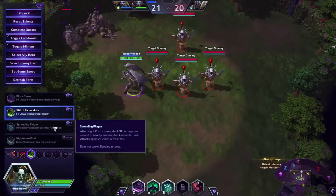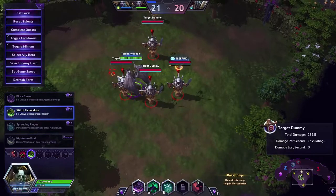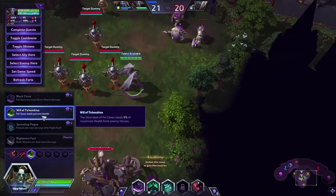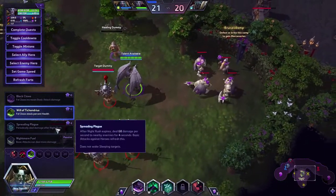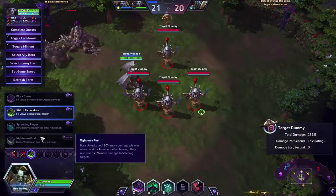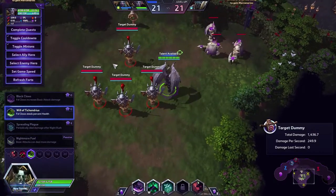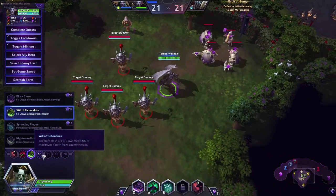Priority deal damage after Night Rush — this is interesting. This is a burning rage that you can sustain by hitting enemies, so this is also sustained damage. The other options: one is damage, one is basically sustained. These two are sustained damage — it depends on if you're hitting one target or if you're constantly surrounded. One basically deals more damage in a burst, and they also deal to sleep targets — not worth it. Overall, Black Claws is the better option.